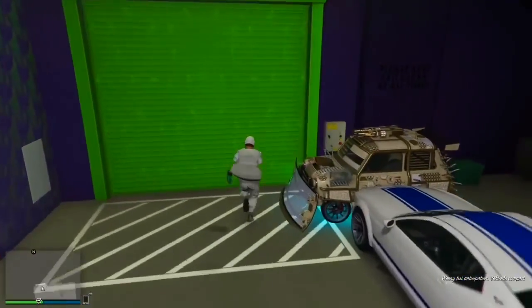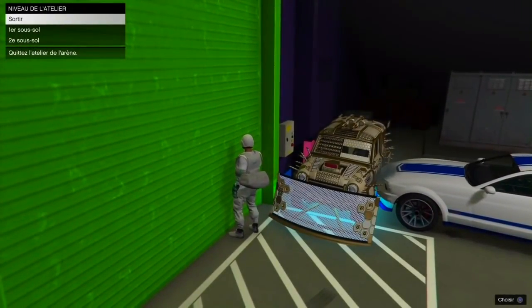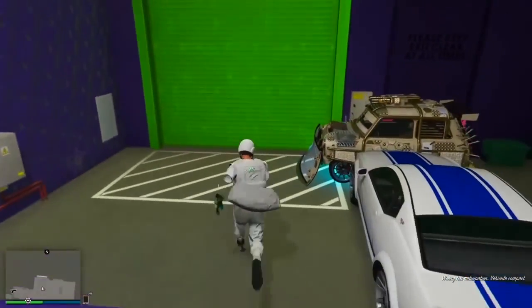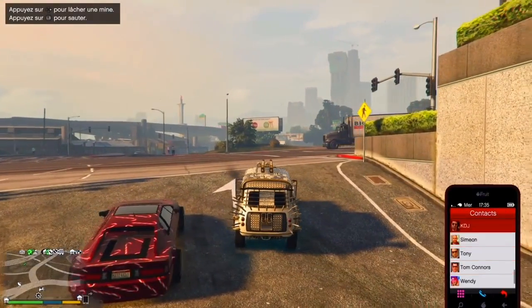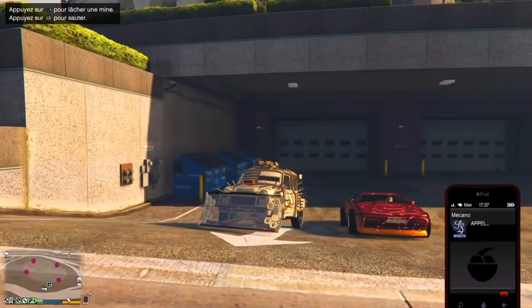Écoutez-moi bien : vous devrez appuyer sur triangle, et immédiatement après, appuyer sur croix. Triangle puis croix directement — c'est très important de ne pas faire croix avant triangle. Vous devez sortir avec l'Imani Tech ; si vous ne sortez pas avec, c'est que vous avez raté le timing. Faites bien triangle et croix dans cet ordre, sinon vous raterez le timing et devrez recommencer.